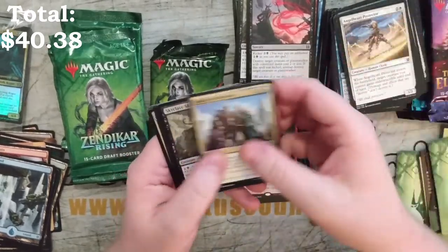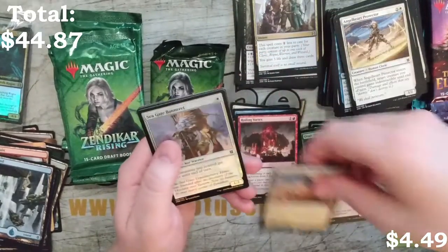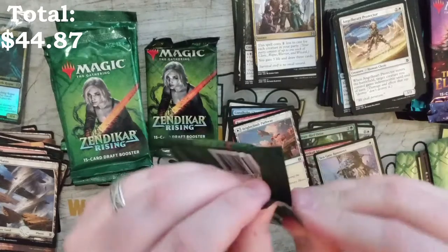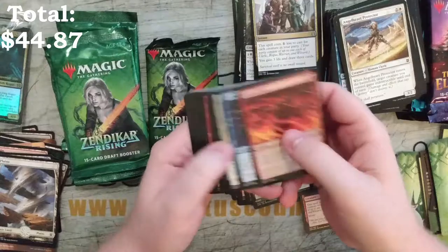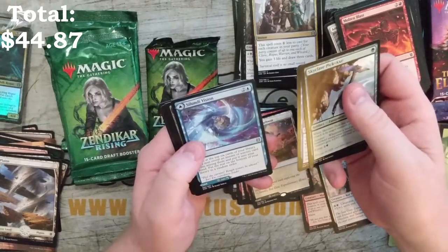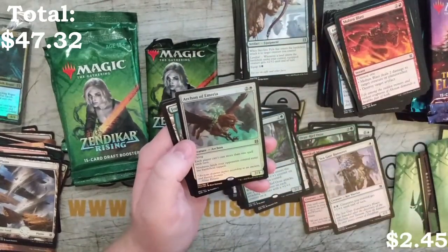Okay, Spoils of Adventure, Skyclave Shadowcat again, Allied Assault again, and the pathway land we already pulled, with a Seagate Banneret foil. Two more packs for that kit, then I'll start opening some of the other packs. Skyclave Pickaxe, Windrider Wizard, Silundi Division, a non-foil Oran-Rief Ooze, and Archon of Emeria.